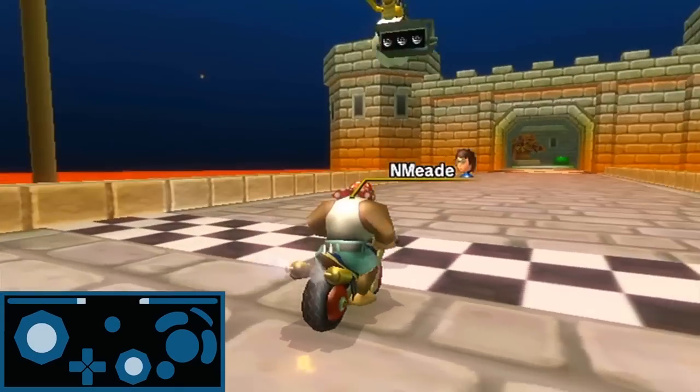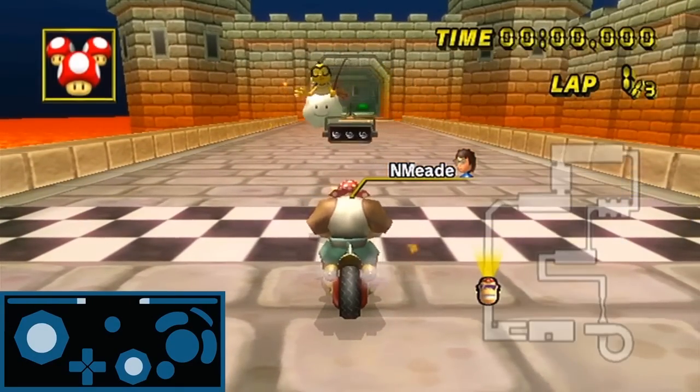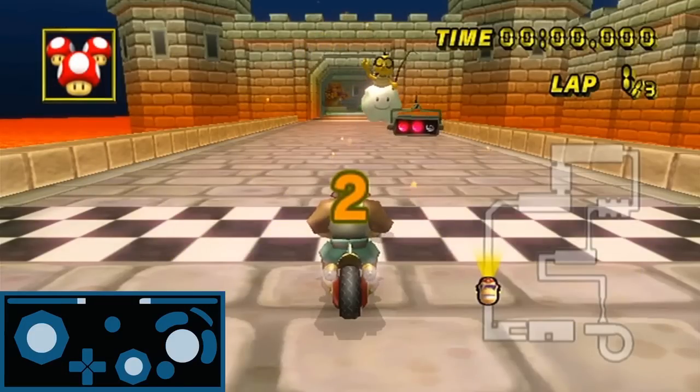Throughout this entire tutorial I recorded all these clips with an input display, which I find will be useful to players using any controller. This is the analog stick. This is the d-pad, or your wheelie input and trick input. This is the accelerator. The top right line is my drift and the top left line is when I use my shroom.